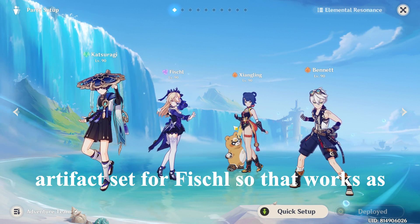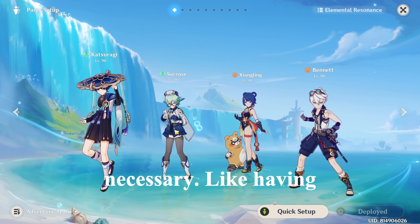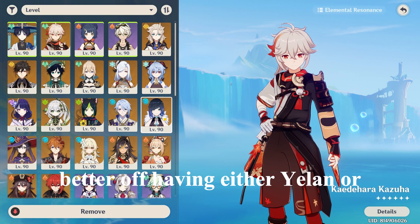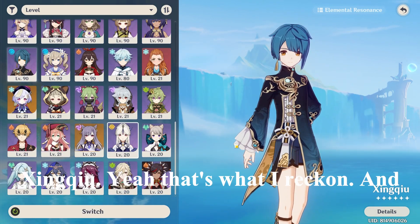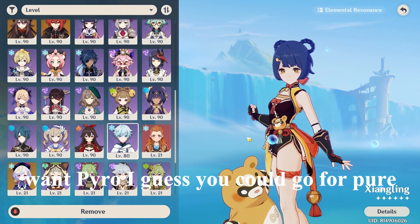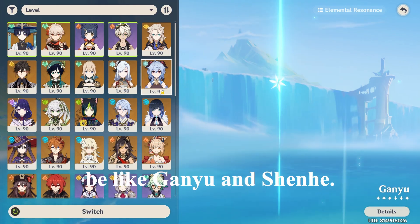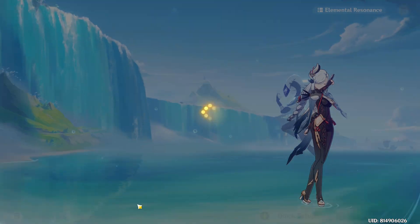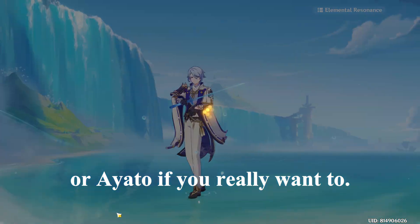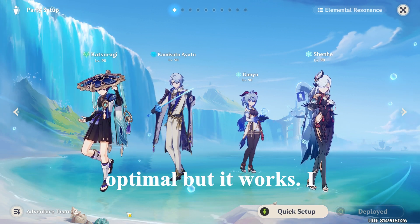Or if you just want to cause explosions, you could have Fischl — she's pretty strong right now because of her new artifact set. You could also do double anemo if you really want, but having Kazuha there just gives a bit of elemental boost and I don't think it's necessary. If you want pure freeze, you could go for a freeze team with something like Ganyu and a hydro applicator like Yelan or Ayato.